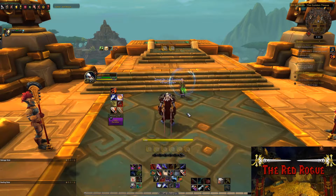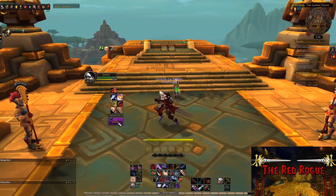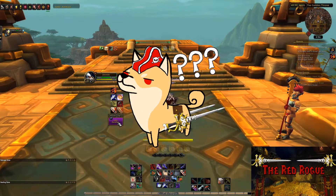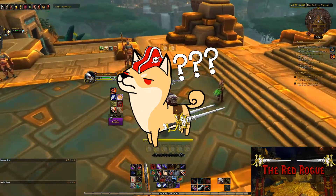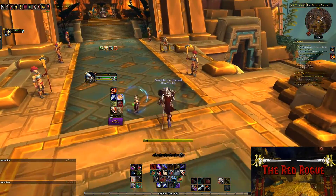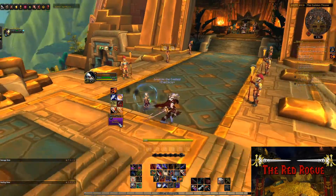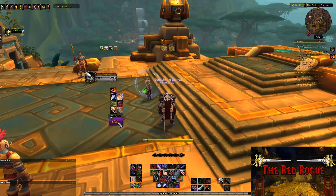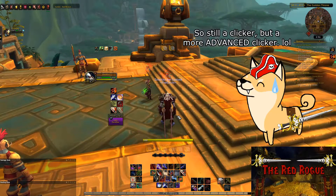Voodoo allows you to simply click on party member frames in this little area here, and you can keybind things to each individual click. So now you're probably thinking, well that's cool and all, but how is that going to help on a rogue? I could probably just make a macro to do that. Well, I'm notoriously bad about being a clicker when it comes to putting Tricks of the Trade on people, so I figured I would just use Voodoo to let me have just a frame for my tank and left-click on it anytime I want to put Tricks of the Trade on him. So boom.